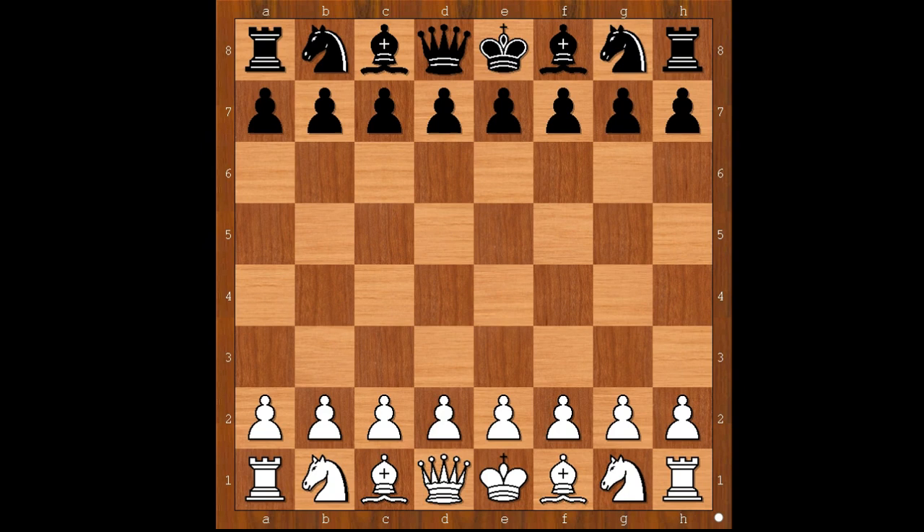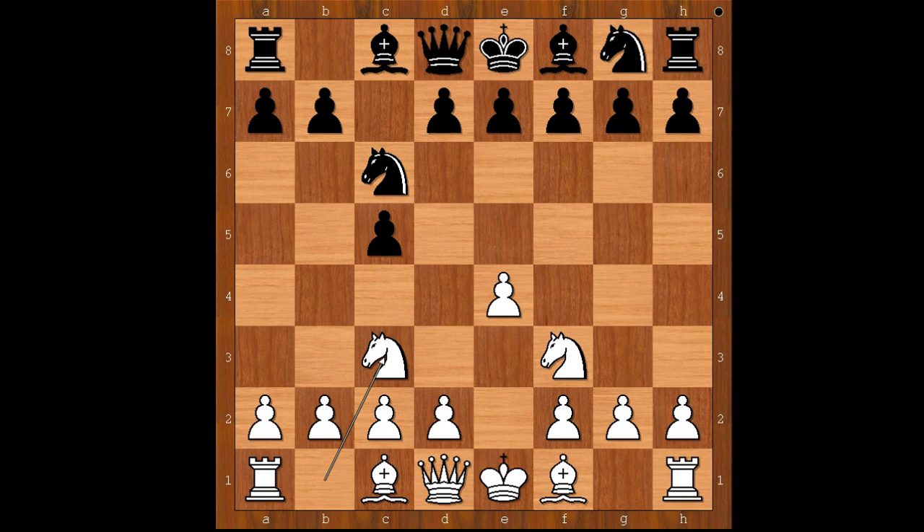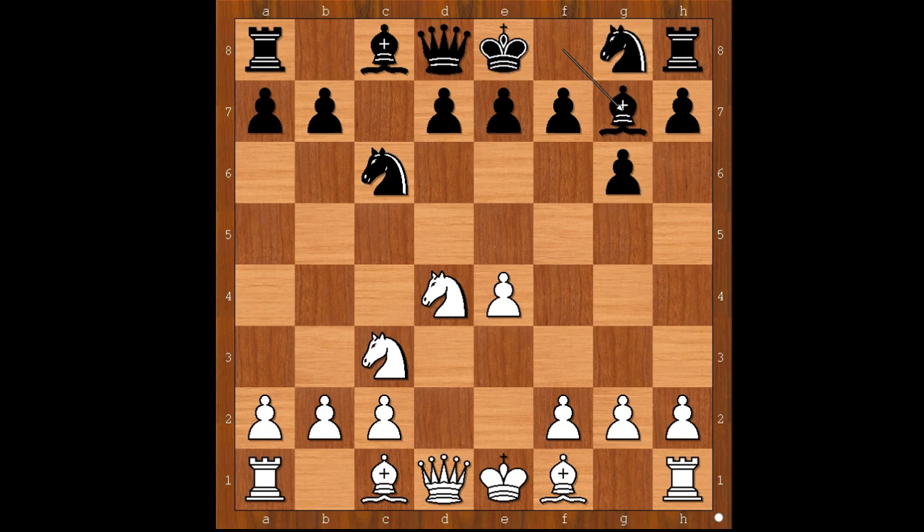Fritz II had white pieces and he started with e4. Garry Kasparov played c5, the Sicilian defense. Nf3, Nc6, Nc3, g6, d4, cxd4, Nxd4, Bg7. Kasparov is playing the accelerated dragon.